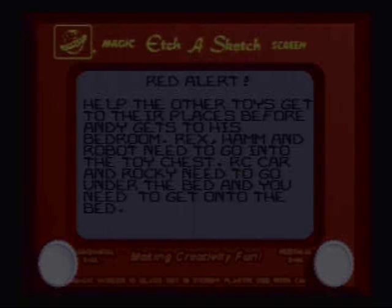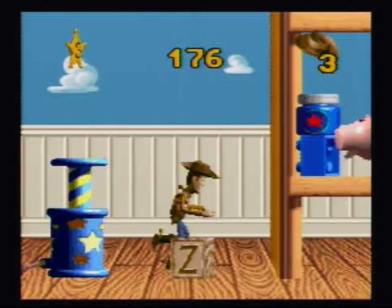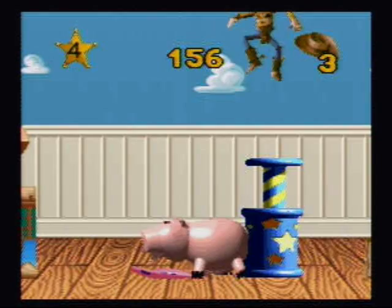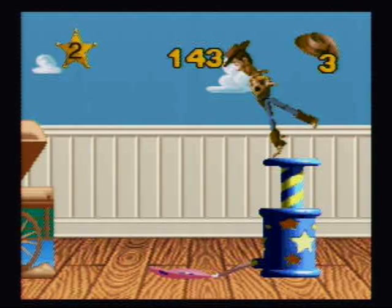Red alert! Help the other toys get to their places before Andy gets back to his bedroom. Rex, Ham, and Robot need to go into the toy chest. RC Car and Rocky need to go under the bed. And you need to get onto the bed. Simple enough — it's such a big operation though. You have to get them in like that. The music in this game is great. This is a childhood favorite — I've said it like 16 times now, but it really is. When they come over, you have the right timing and just pop them right in. The time limit gets pretty tight but still gives you plenty of time to make a few mistakes.